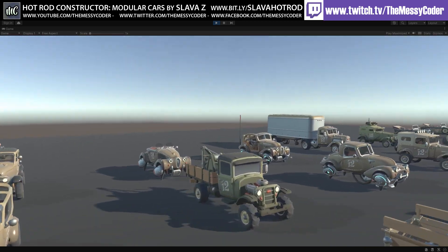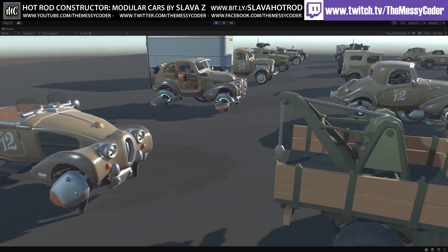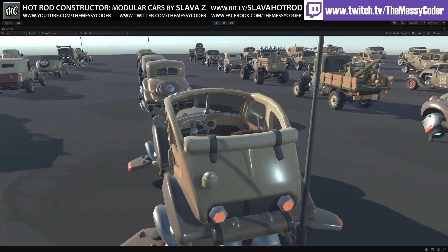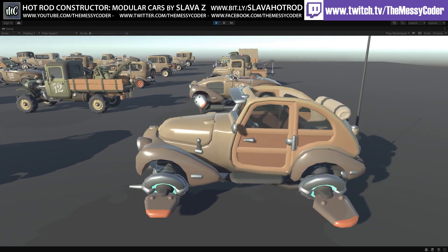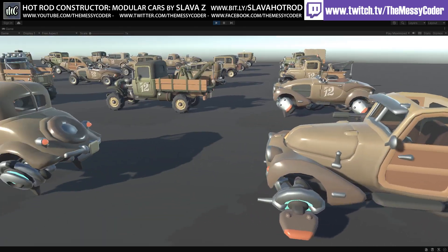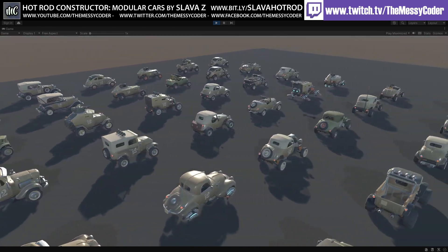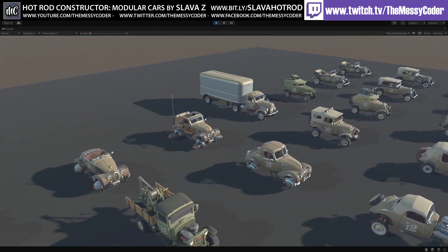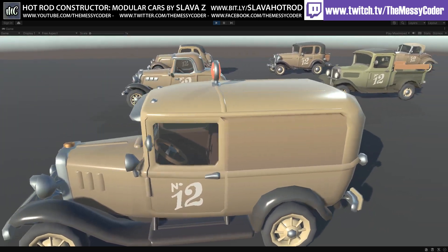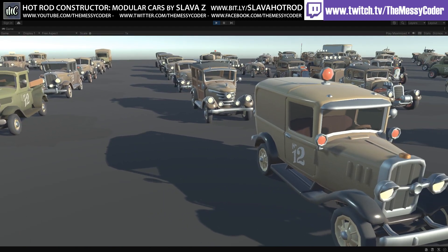I was looking for a hot rod pack. You might think to yourself, where do I know the name Slava from? Well, if you've been getting any bundles from Unity, you might have noticed you were getting a load of free and discounted packs from Slava in those bundles. That's how I've got pretty much most of Slava's assets because they were included in a load of bundles. That's not to say it's not worth getting at full price — look at these, they're so beautiful. Of course they're worth full price.